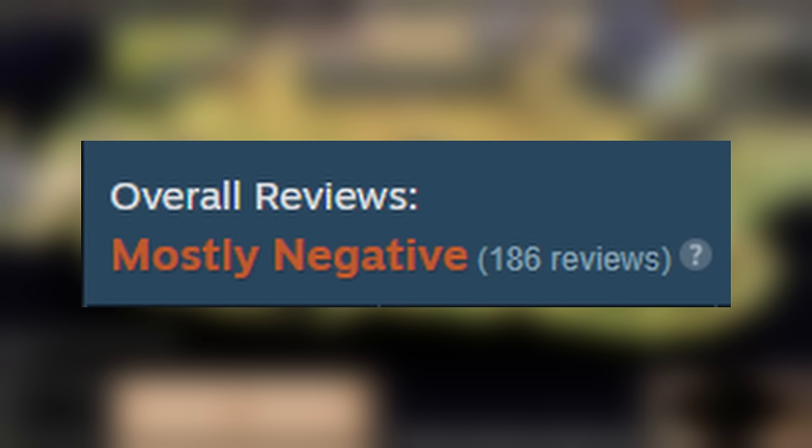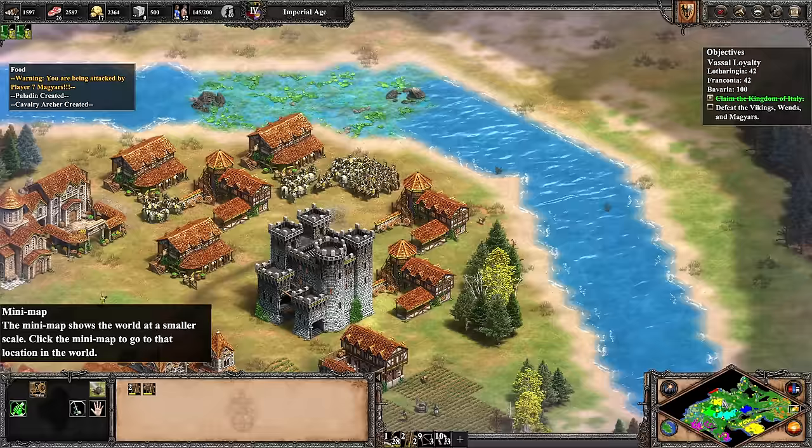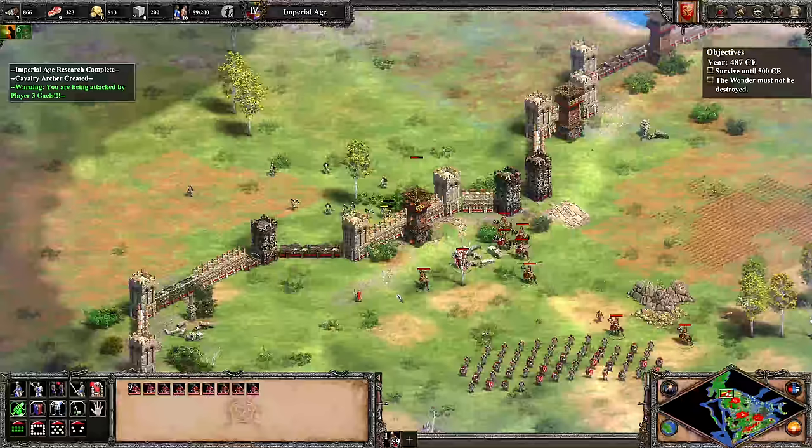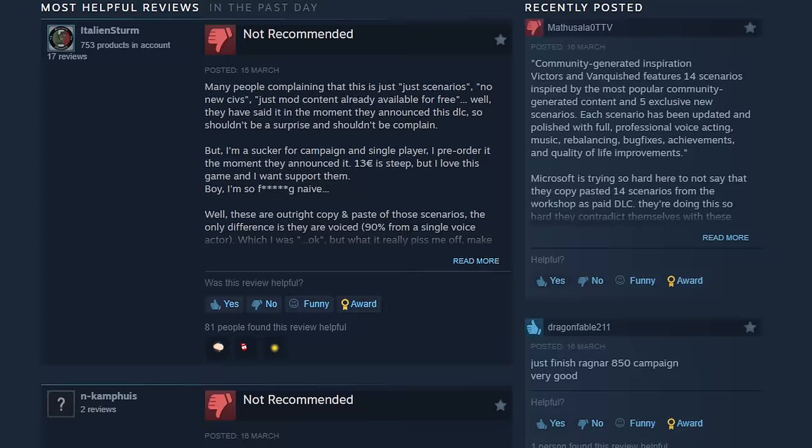On Steam it's sitting at mostly negative, easily the worst reviewed DLC for Age of Empires 2 Definitive Edition. So what gives? Well, let's look at what's actually included in the DLC, what I think of it, and see if we can get to the bottom of this. Because I'm going to go against the grain here — I think Victors and Vanquished is pretty good, pretty great even. And I think these reviews are way off base.